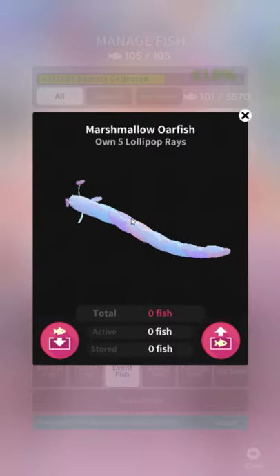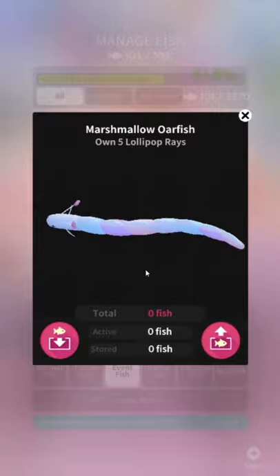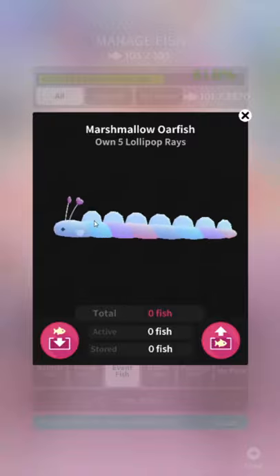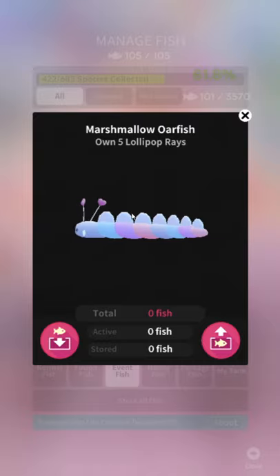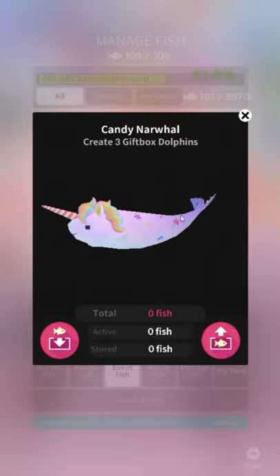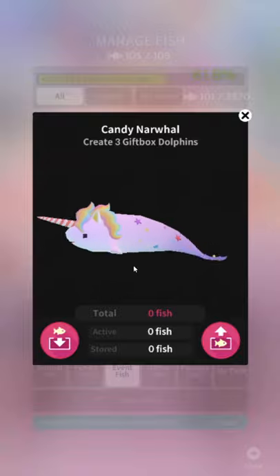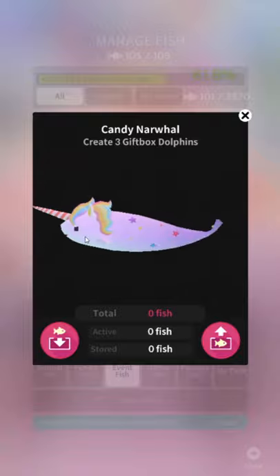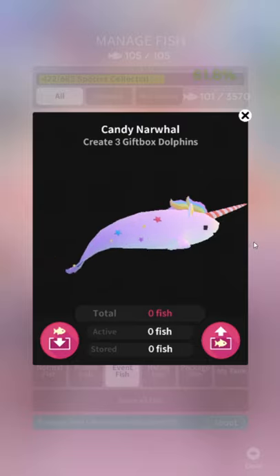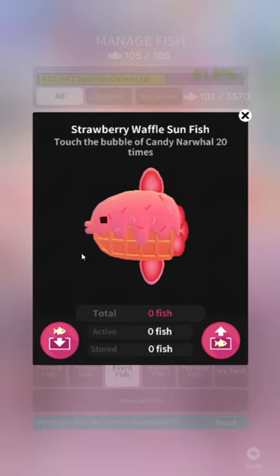Marshmallow Oarfish — that's alright, it's not great. I'll give him a 7 out of 10. He's at least a different shape than usual — he's not just an oarfish with a heart on his antennae, well he does have hearts on his antennae, but he's got something going on. Nyan Cat Narwhal — he's a real unicorn. They didn't have to reach too far to come up with that combination. He's got kind of a horse snoot too. 6 out of 10, I'm feeling harsh.